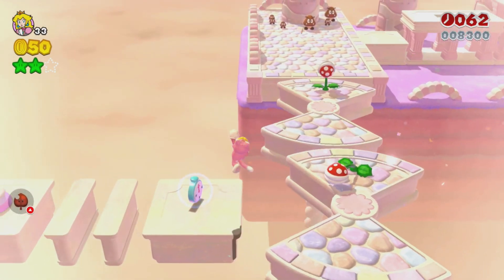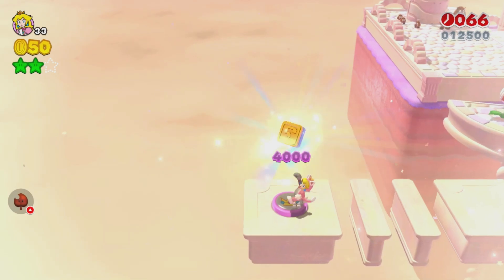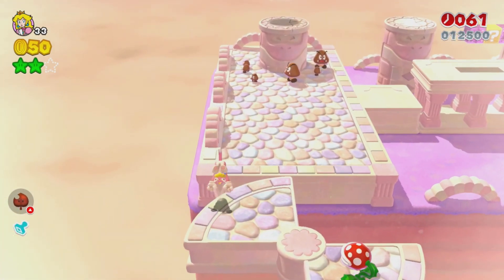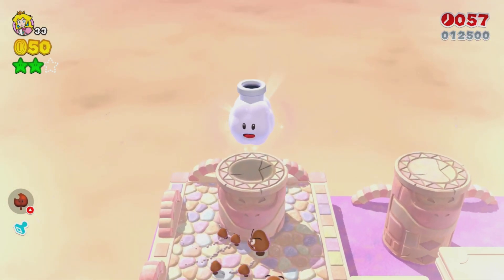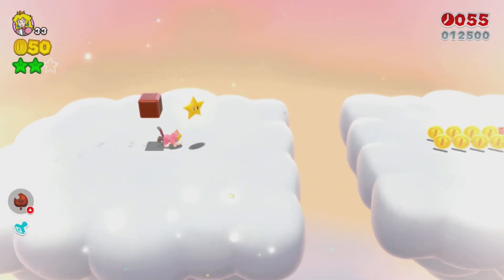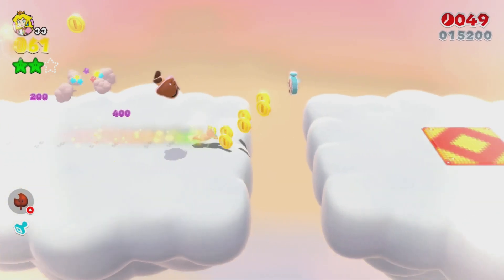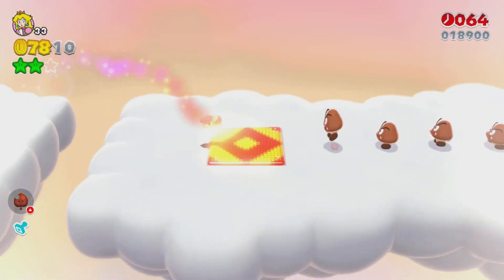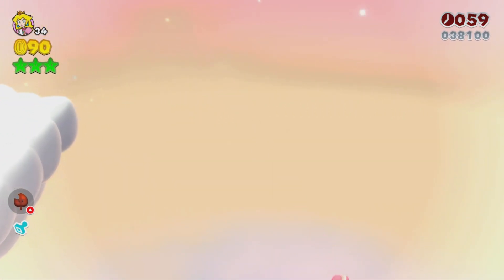For this level we have to play as Peach, because in this section there's a Peach thing which has a stamp - so if you want to get the stamp, play as Peach. Once you get to the end, don't finish the level - go into this cloud quickly. Kill all the Goombas, jump, and that's your third and final green star.